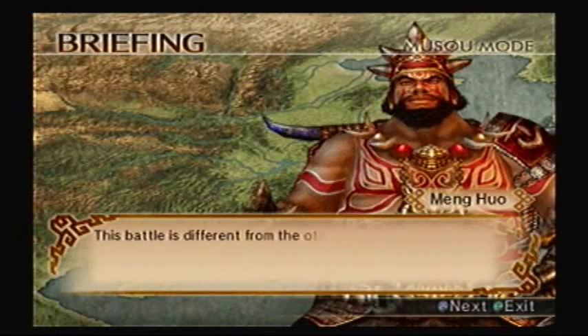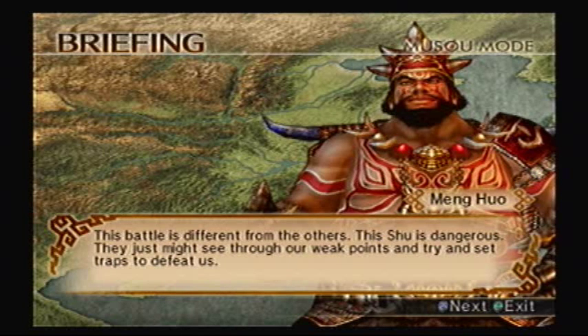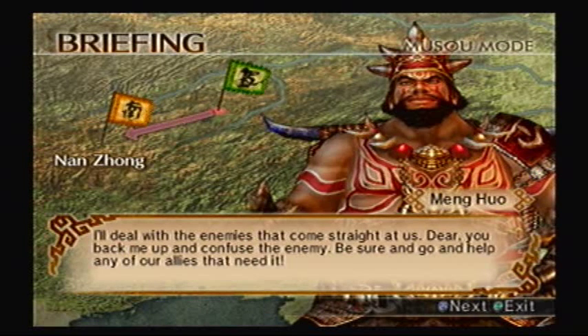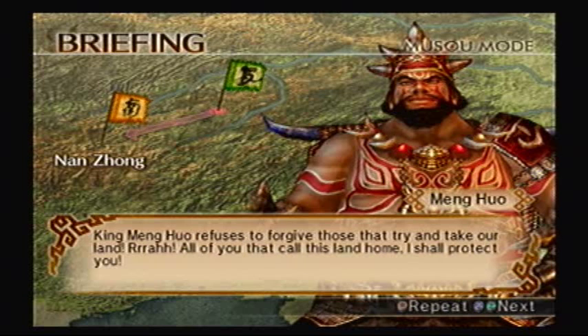This battle is different from the others. Shu is dangerous — they just might see through our weak points and try to set traps to defeat us. I'll deal with the enemies that come straight at us. Dear, you back me up and confuse the enemy. Be sure and go help any of our allies that need it. King Meng Huo refuses to forgive those that try and take our land. All of you that call this land home, I shall protect you!